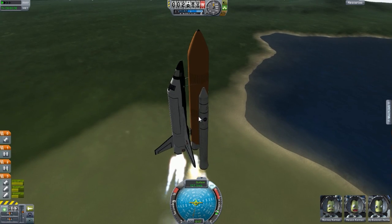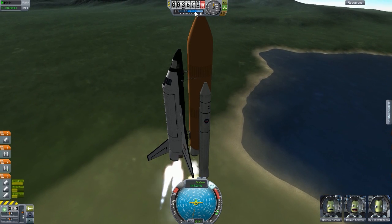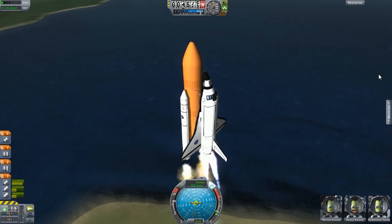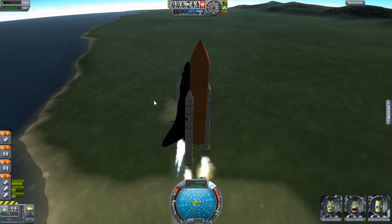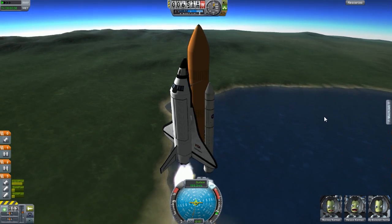These boosters will stage once you get around a certain point in the atmosphere — you see where my mouse is? Around there is when the boosters will separate. It's looking quite good, and I'll probably be back with you once I separate these boosters and then once I'm in space.